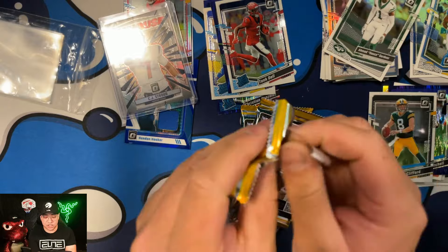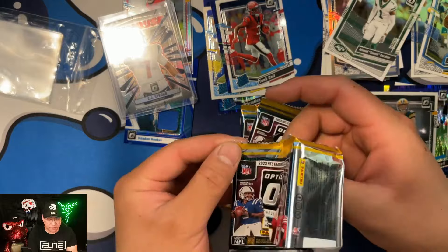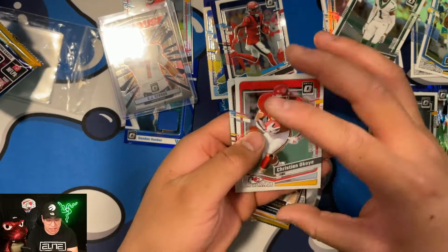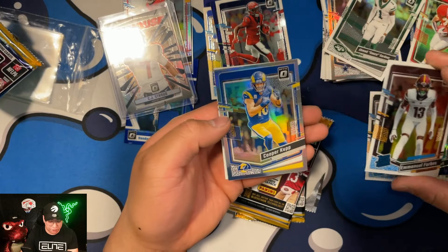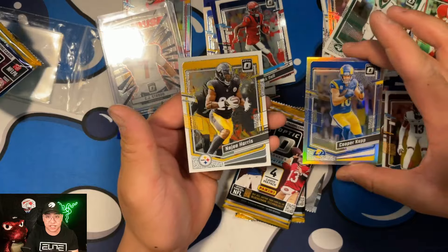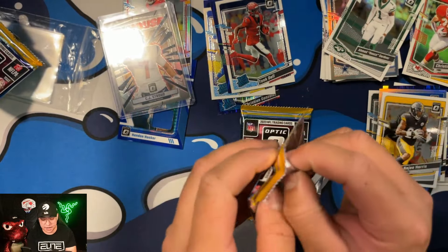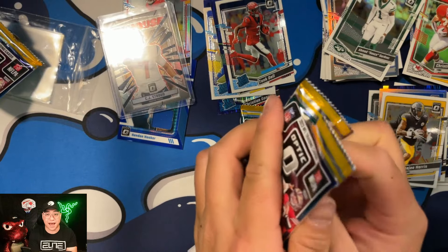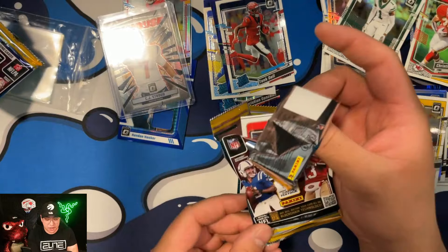Pack three — we got Forbes as another silver, and it's going to be Cooper Kupp. That's not a bad silver at all. And Najee Harris in there too. I don't have much organization right now — I'm just excited to open these packs. I love these blaster boxes!